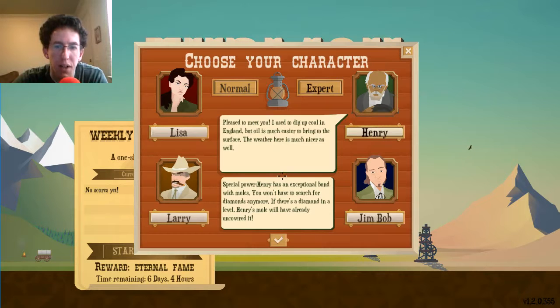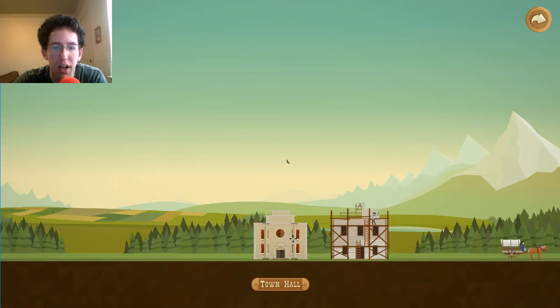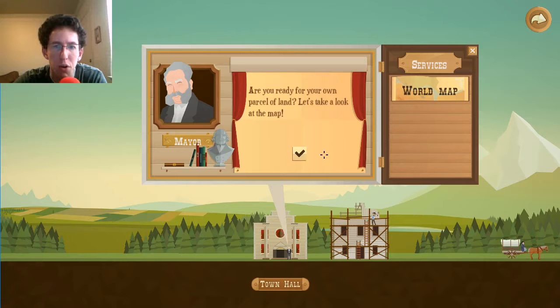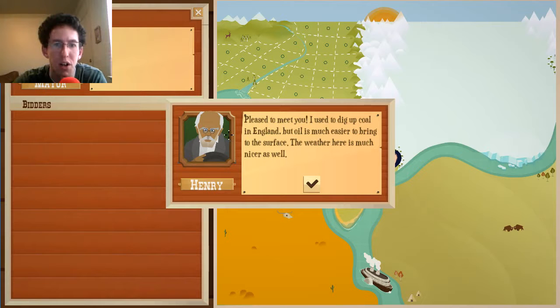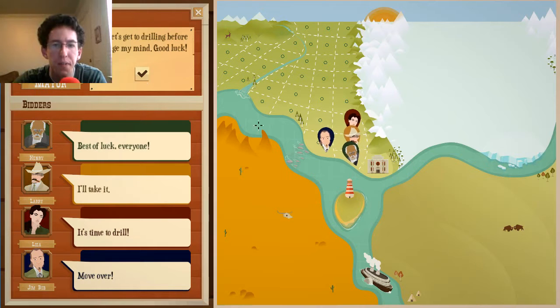Anyway, let's take a quick look — I'm going to play with Henry, might as well do the Henry mole thing. It'll make things easier since diamonds are the hardest thing to find. The map looks the same, so it's just different characters. Going back through the campaign, only the characters have special powers and it's probably going to play harder.